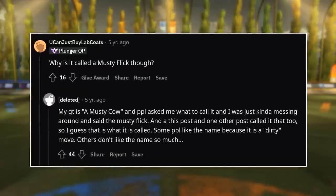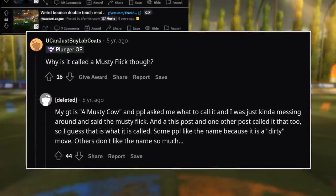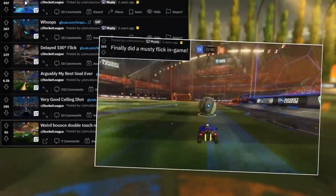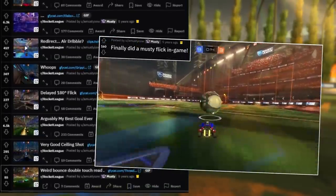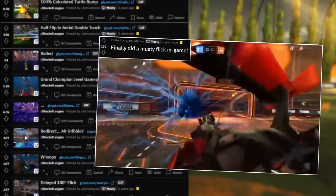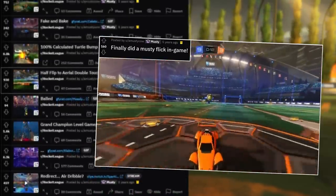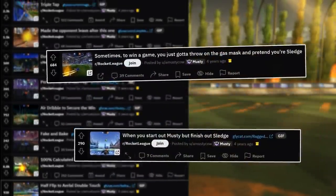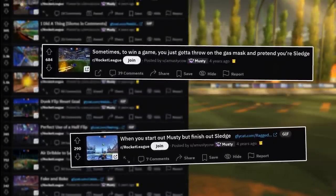From there, Musty created a new Reddit account under the AMustyCow name. Despite what some people think, he didn't farm karma by spamming Musty Flick clips. He did post his first in-game Musty on January 29th, 2017 — about three months after the mechanic was first shown — but otherwise he posted a variety of content as he slowly built up a following.